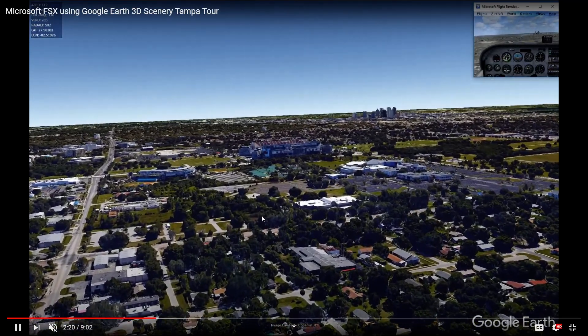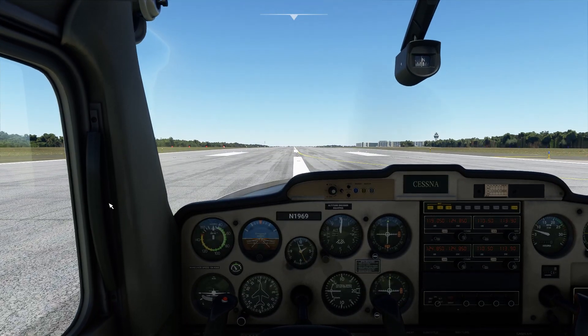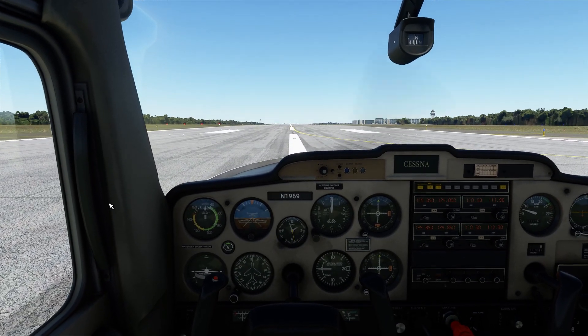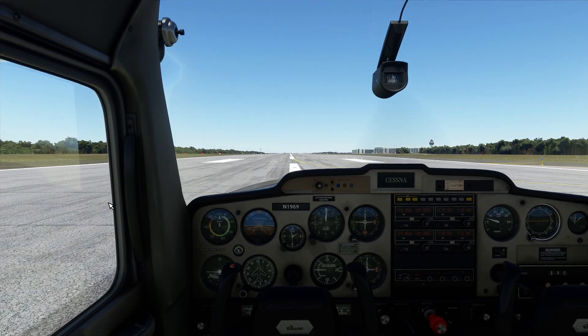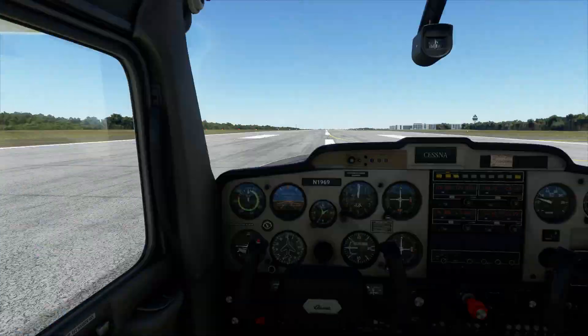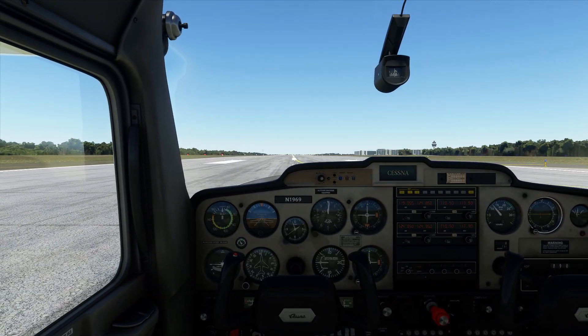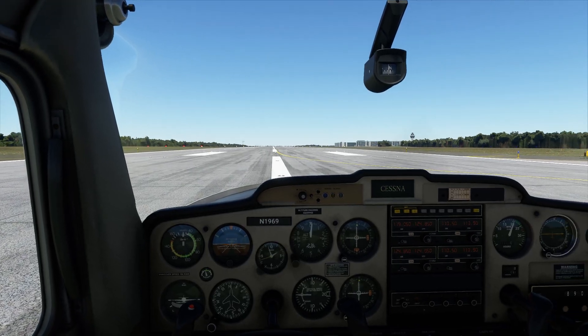Let's go ahead and pop into Microsoft Flight Sim. We're on the runway now — runway 1, Tampa International Airport. Let's try to recreate the exact same flight. I'm using a TrackIR system, and I'm flying the Cessna 152 this time. Last time I was in a 172.